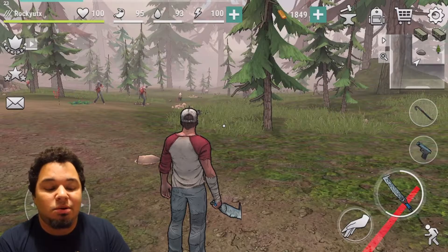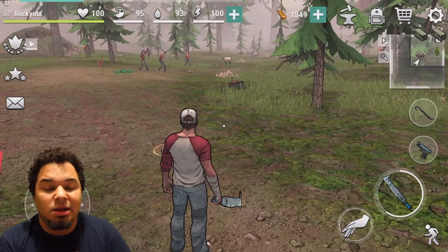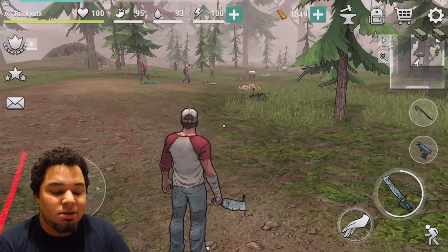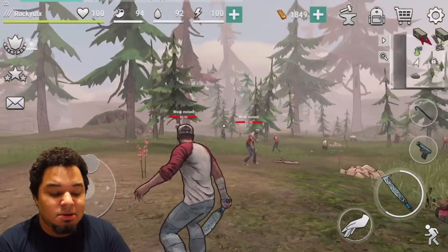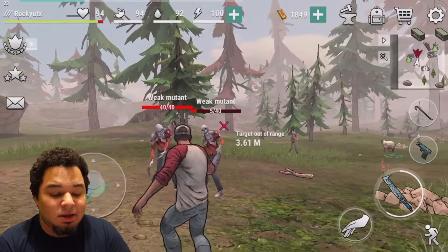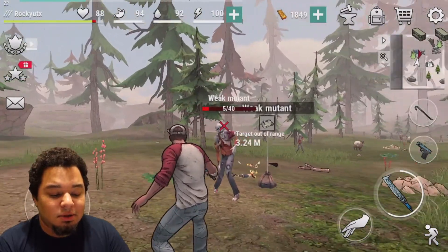The number one resource you're going to want is wood — I'm going to show you my base camp right after this. The way you're going to want to do it is go to these zombies here. Best way is to try to get headshots; it'll knock them out a lot quicker so you're not taking as much damage.